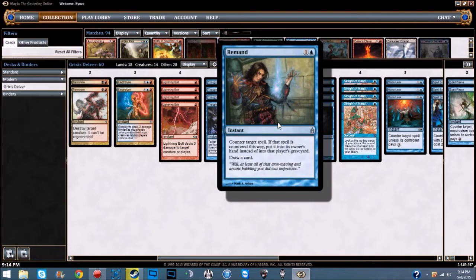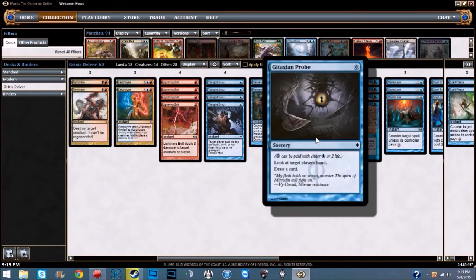We're running two Remand — one blue instant: counter target spell; if countered this way, put it into its owner's hand instead of the graveyard, and draw a card. If they drop something like Elesh Norn or Iona, you just remand it back to their hand. One thing a lot of people don't realize: if they flash back Lingering Souls from the graveyard and you remand it, it still exiles — it doesn't go back to their hand. I've seen judge calls on that multiple times.